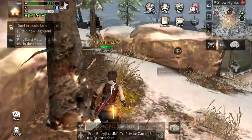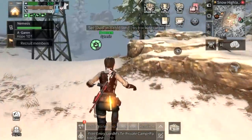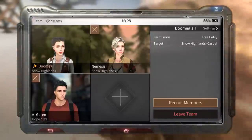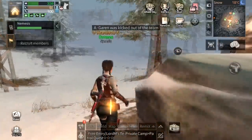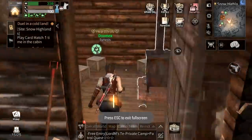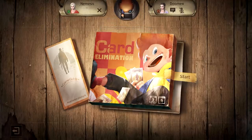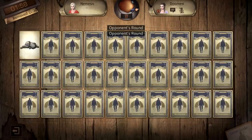Now I just need to complete those tasks. We have to get five kyanites and play one card match. Since Nemesis is here, let's go do that. Who's this random? Let's do the card match. Let's quickly go to that card match right here — play game nearby, invite Nemesis, and start. There we go, let's start.